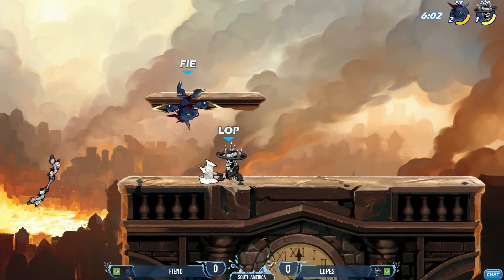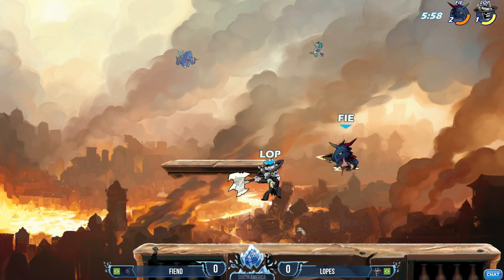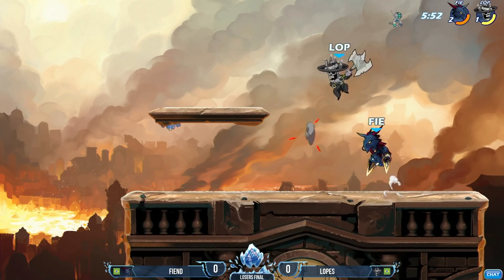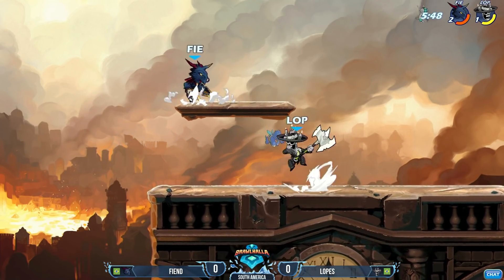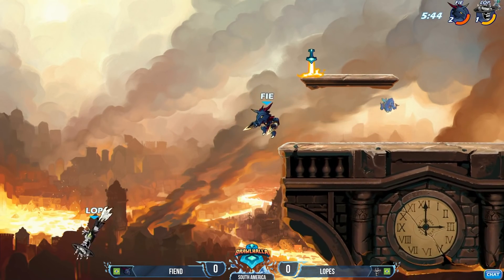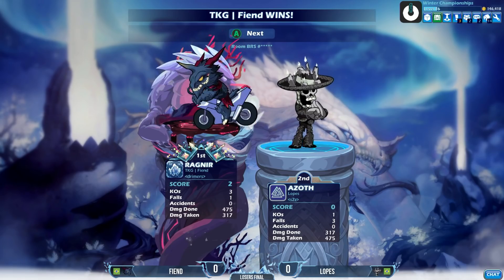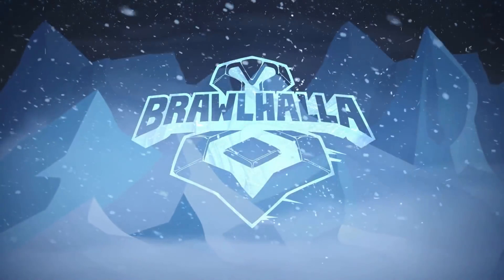Now Lopez is with a bow. He was hoping for the weapon spawn to come in and immediately positioned himself to grab it. Nice use of that signature there, and then the neutral light to cover up if Fiend put the pressure on him and tried to punish the signature. He was really expecting Fiend to make the approach, but great spacing from Fiend. Goes for the third - it was greedy, but it still works out. Fiend going to take game number one off the back of two Nsigs from the Katars.